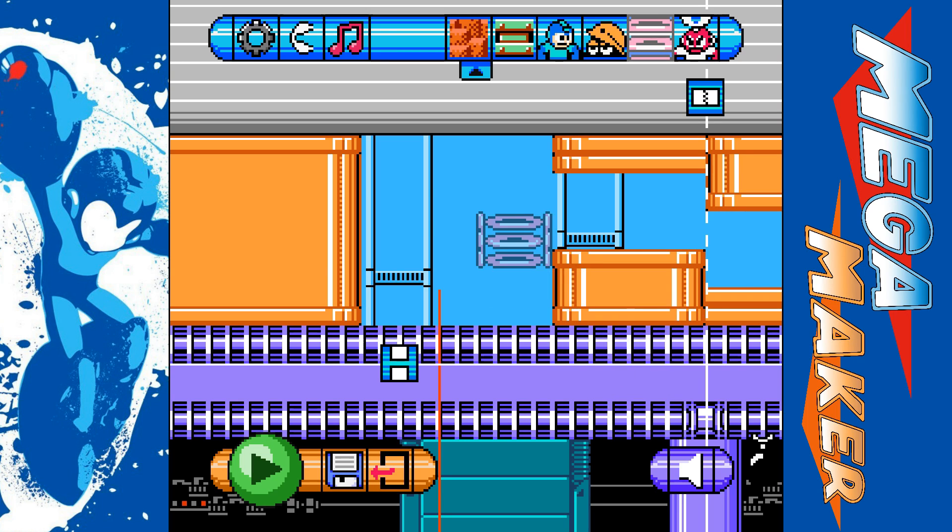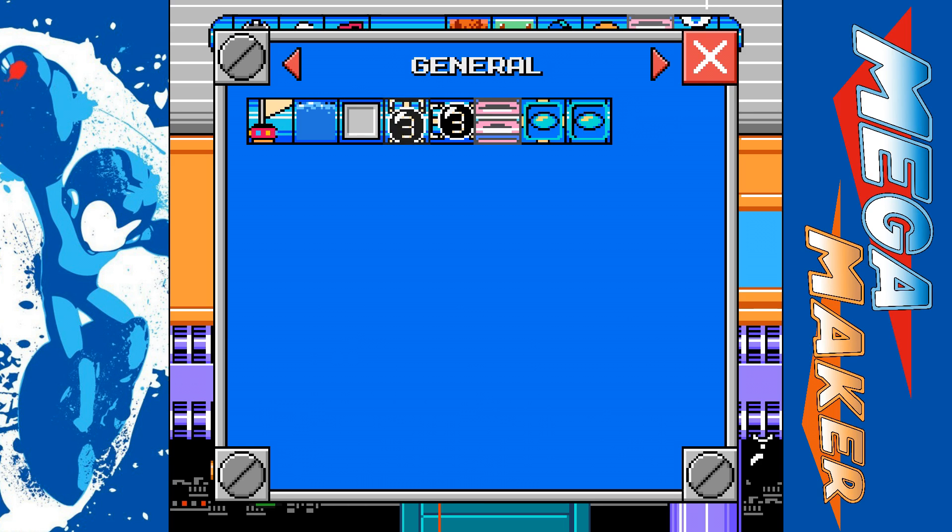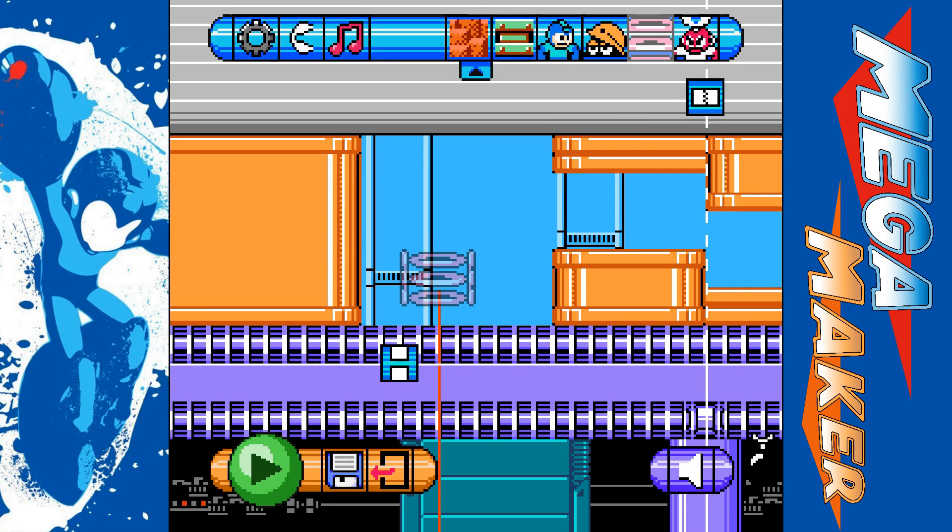All right, so what you need to do is take the portal, which you can find right here on the same row as the checkpoints. Select that, then you're going to want to place a portal at the exit point — so place a portal where you want the player to go. Then you're going to have this extra portal that you place somewhere in order to tie these together. But before you place the other portal, right-click this portal you just placed, and it'll disappear.